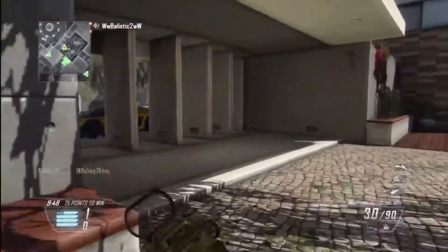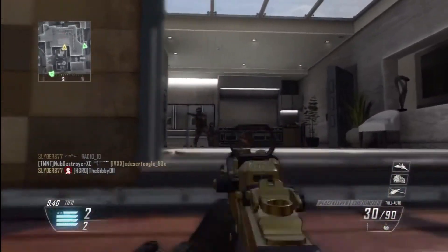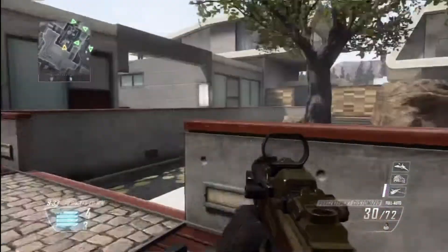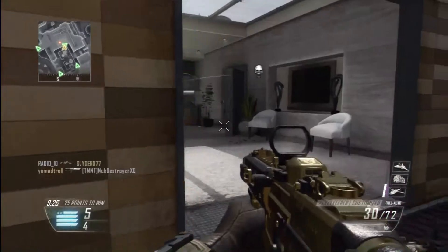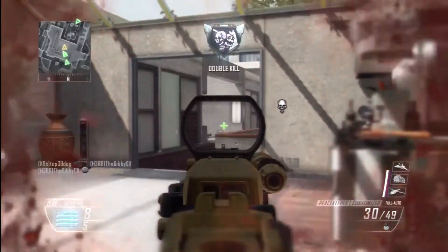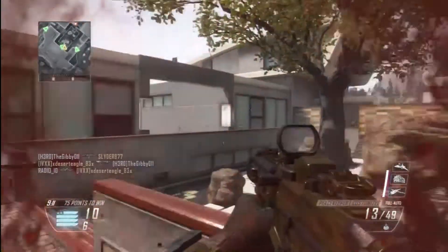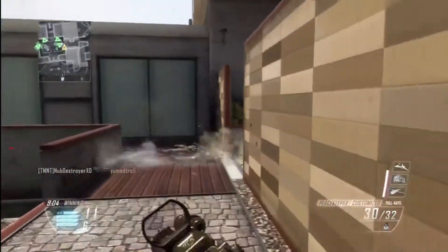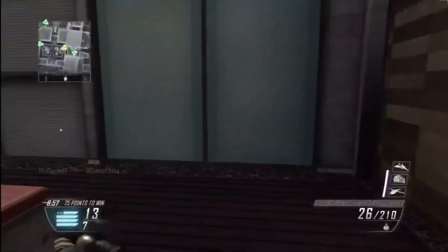That basically wraps up episode one of Map Time, which was Raid, of course. Every episode is going to wrap up with a bit of gameplay and my general review on the map's flow. I honestly love Raid - it's one of the better maps in this game. It's an all-around map where you can use any gun and do well if you know your areas. The outer areas are for Sniper, LMG, and Assault Rifles. The middle area is SMG and Assault Rifles. The inner areas - the kitchen, the alley, and that one room - are all SMG and Shotgun. I would definitely not advise going in there without the proper weaponry.